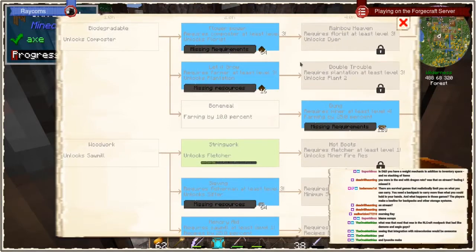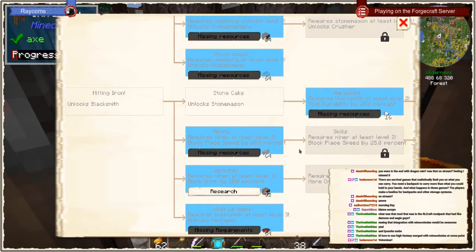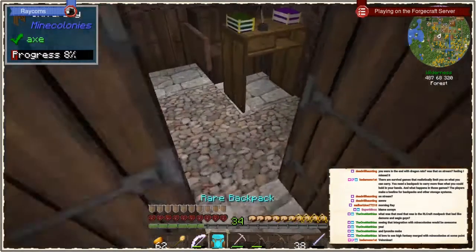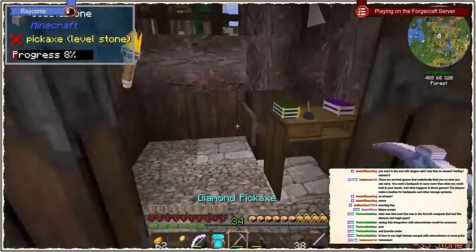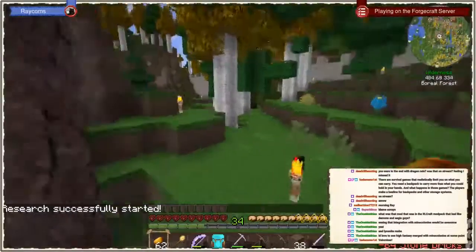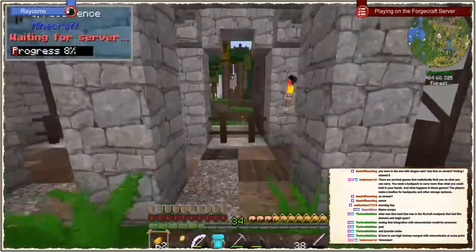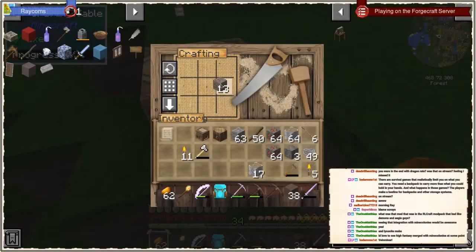I wanted to go this time with the crafter buildings early level. I guess it would be best to go with the stone smeltery first — for that we need 64 stone bricks, I have 61, and enough stone for the remaining. There we go. Let's research the stone smeltery, because then we can already place the stonemason. The recipe for the stonemason is just stone bricks in the middle — easy. We need a build tool and three stone bricks to make a stonemason.